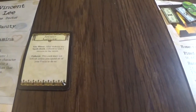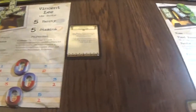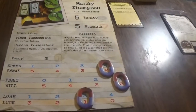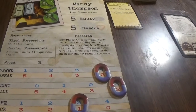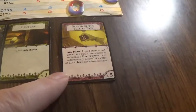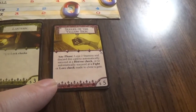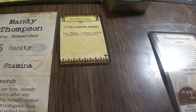Then we have Mandy Thompson, who starts with six bucks and four clue tokens. She got the Ancient Language: after making any spell check, exhaust to add one success to the result; this card does not refresh unless you spend all of your focus. Mandy's special ability: once per turn, she can activate after any investigator makes a skill check, and that investigator re-rolls all dice that did not result in a success. She has the Rifle plus five, Lantern plus one luck, Seeker of the Yellow Sign, Mythos lore which gives maximum one sanity, and exhaust instead of spending one clue token.